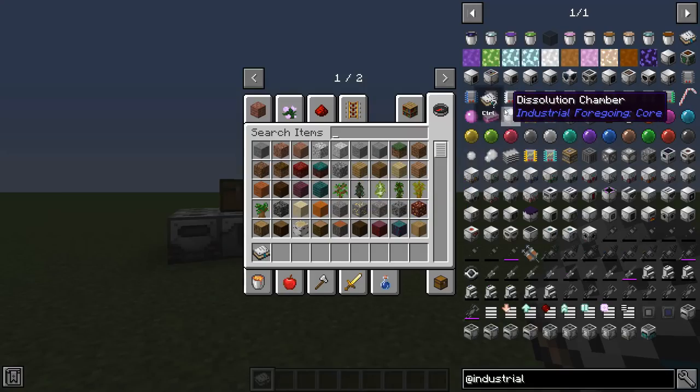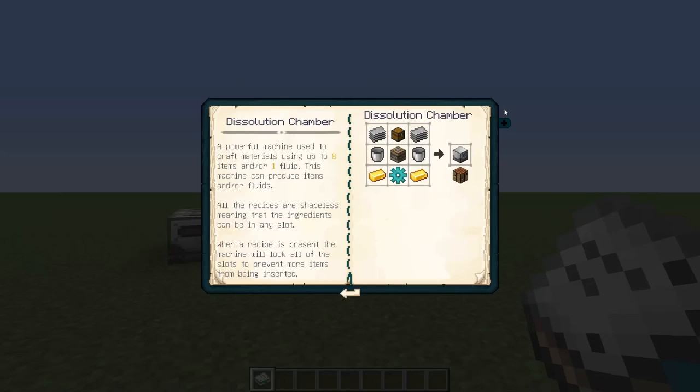Even nicer, if you open up JEI and hover over something that has a book entry - like the dissolution chamber for example - if you hold down control for a little bit, it'll open the book right to that page, so you don't even need to sift through it. It is just very basic information, so there is stuff not included that can sometimes be important, but you should have enough to at least get you started.